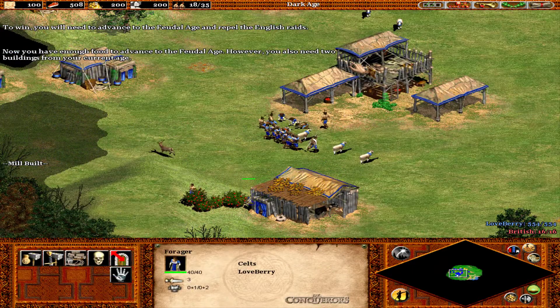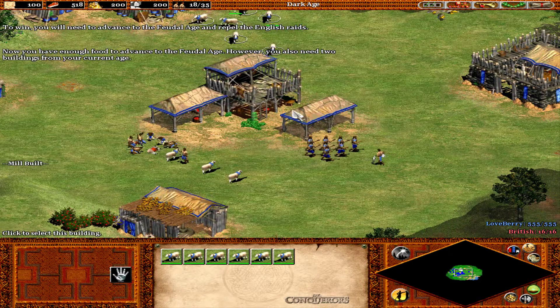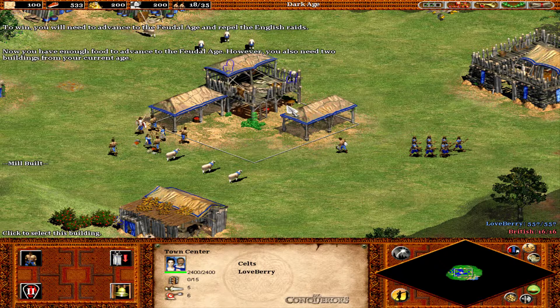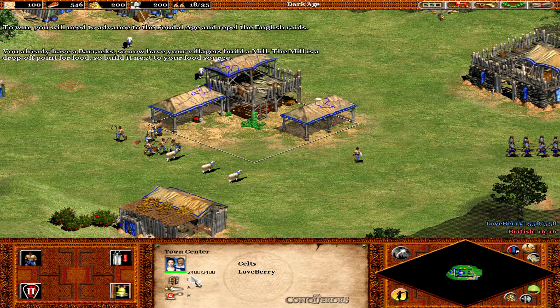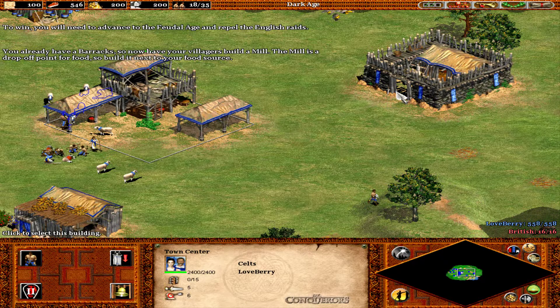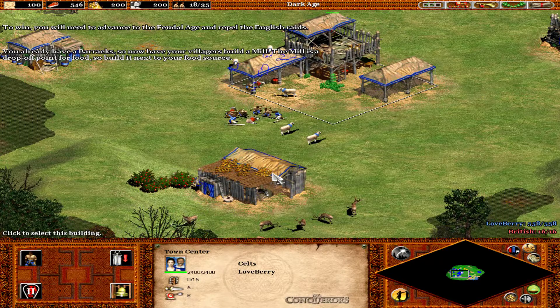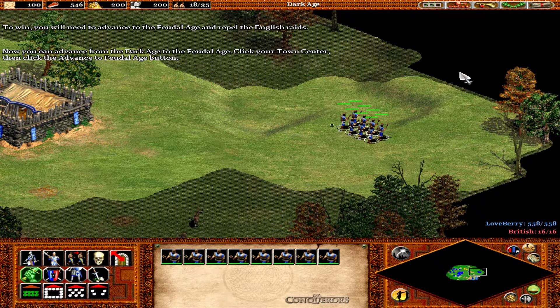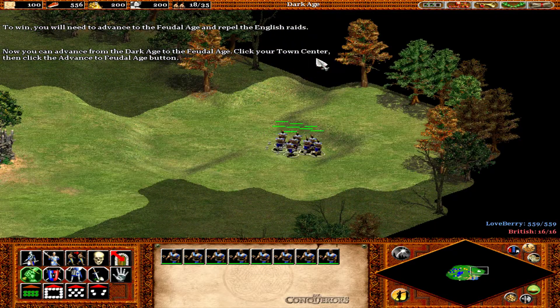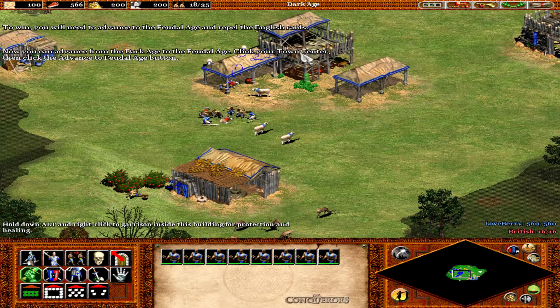Now you have enough food to advance to the feudal age. However, you also need two buildings from your current age. You already have a barracks, so now have your villagers build a mill. The mill is a drop-off point for food, so build it next to your food source. Now you can advance from the dark age to the feudal age — click your town center, then click the advance to feudal age button.